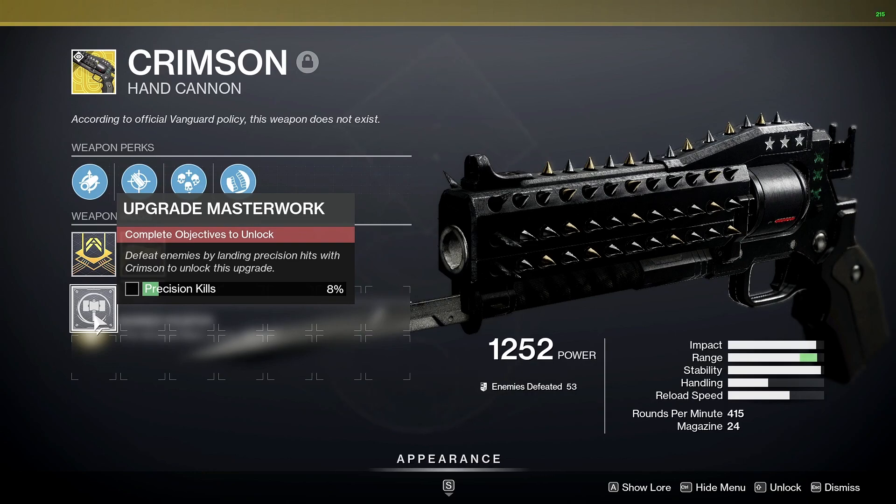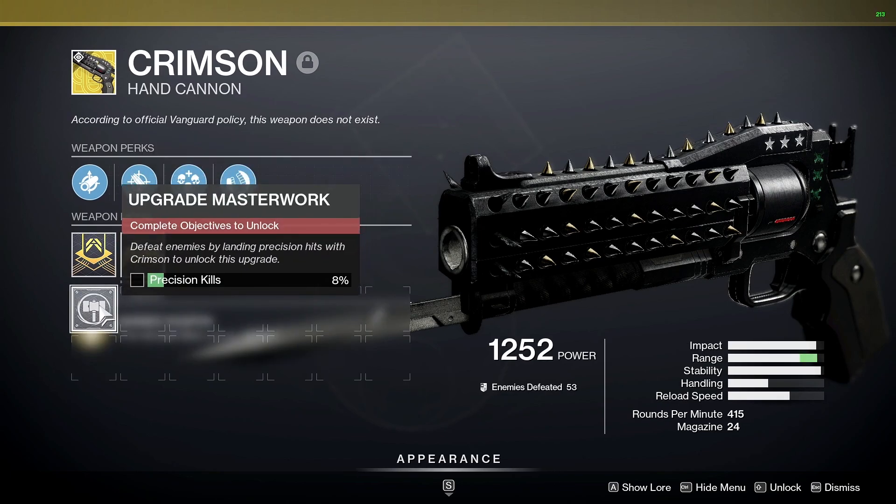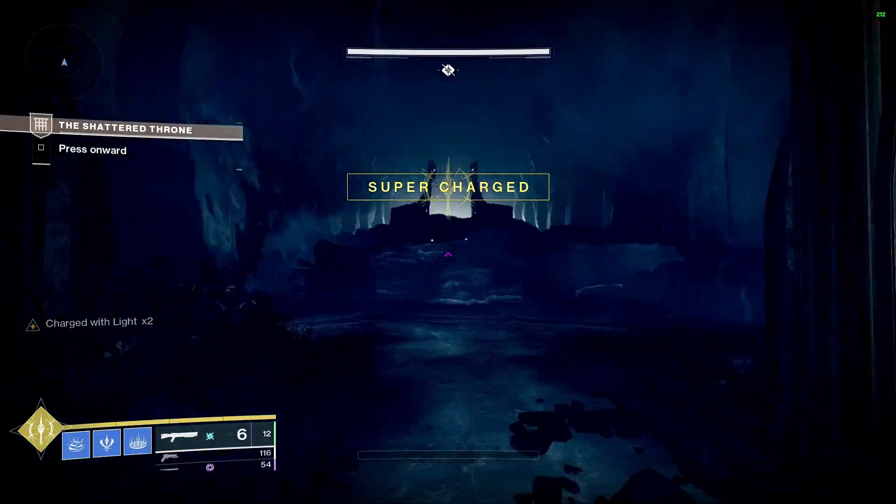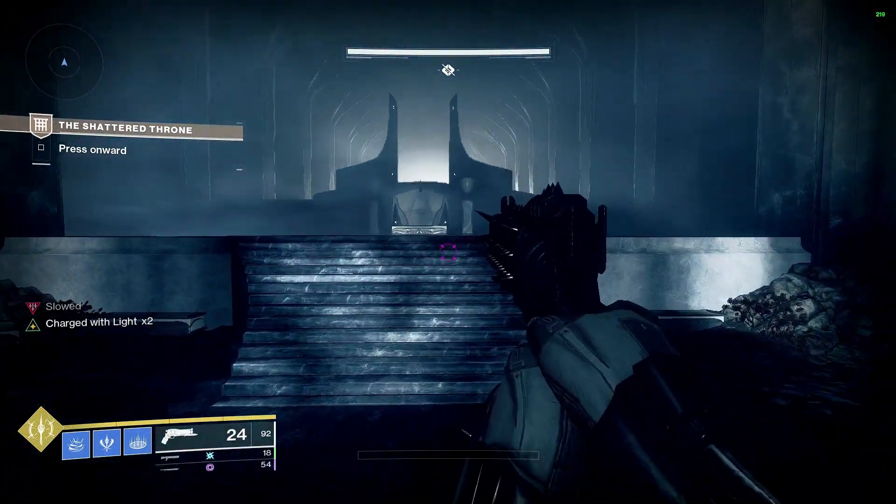You can have multiple weapons waiting in your inventory ready to get a bunch of kills with. So here I just need a ton of kills with Crimson, so I'm going to go ahead and throw Crimson on. On walking in, you'll see slowed — you can't really do anything.